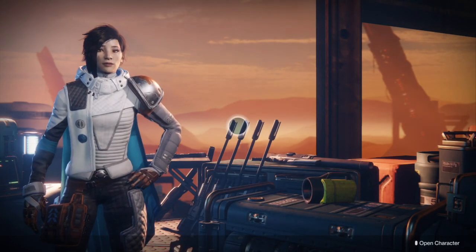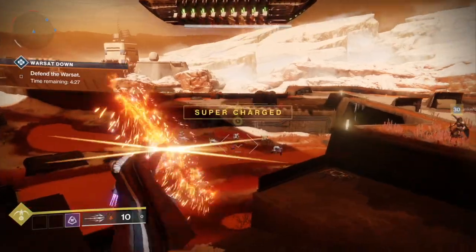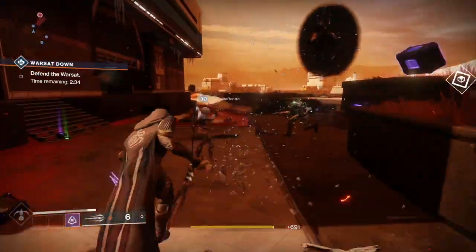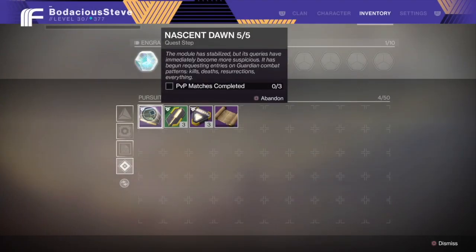The first thing you're going to want to do is head over to Ana Bray and pick up that fifth and final quest step. Our first objective is to get 15 multi-kills with the Javelin. The quickest way to get this step done is to either do the Warsat public event or start up an Escalation Protocol.